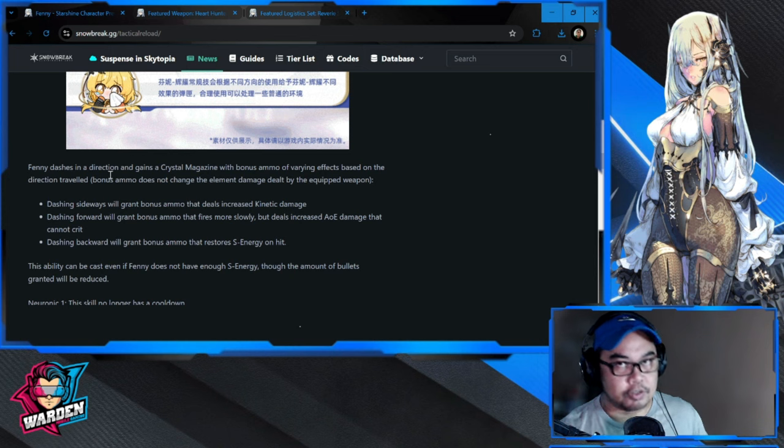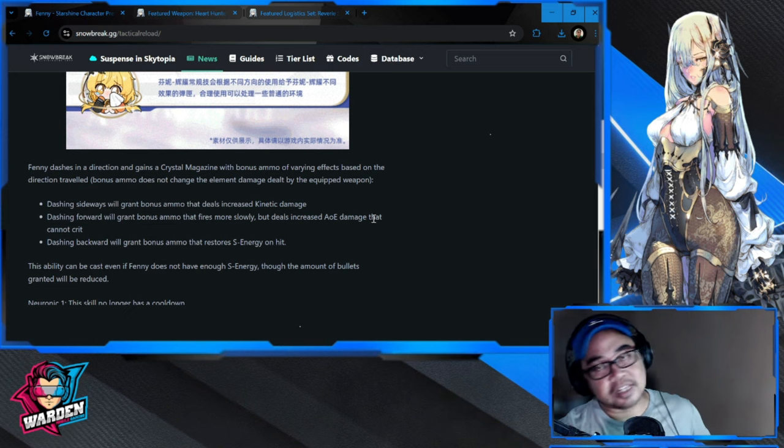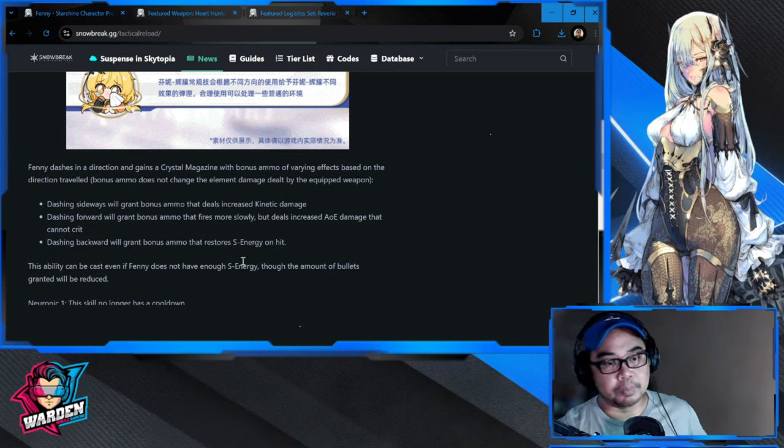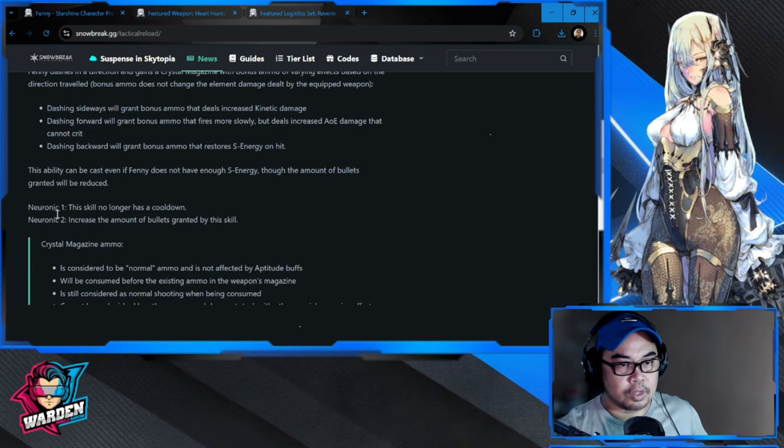There are three ways to play her standard skill based on dash direction. Dashing sideways grants a crystal magazine with kinetic bonus damage. Dashing forward grants bonus damage that fires more slowly but increases AOE. Dashing backward grants bonus ammo that restores S energy on hit, which will be very crucial if you're using her as a main DPS. This ability can be cast even without enough S energy, though the bullet count granted will be reduced.